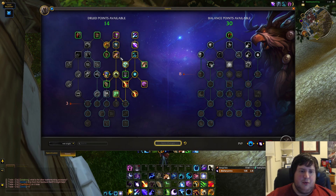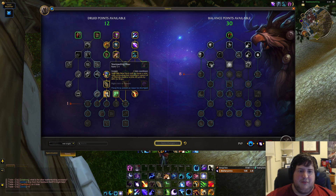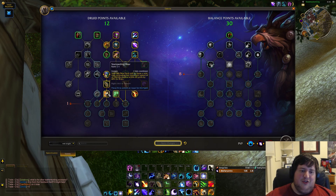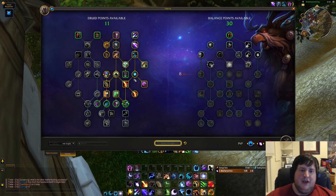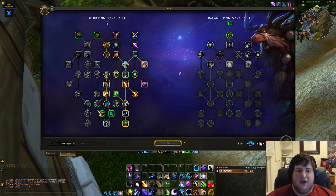Astral Influence for more range, Typhoon for knockbacks, Sunfire for basic rotation. We need Soothe and Stampeding Roar — you're kind of forced to take Soothe even when you don't really want it, just because it's placed above Stampeding Roar. If there's one change I'd hope they make to the tree, it's that Soothe being required is kind of lame — it's a very situational thing that's basically never used in raids and only in a couple dungeons. It being required to access Stampeding Roar, one of the core pieces of druid utility, is kind of rough.